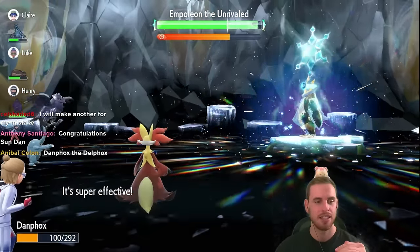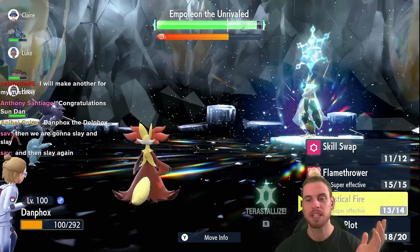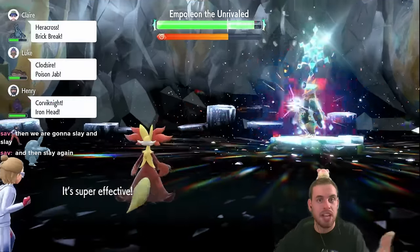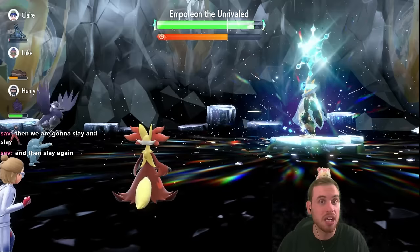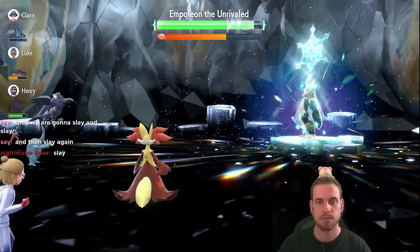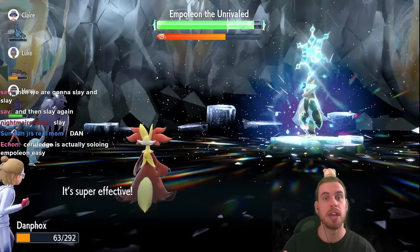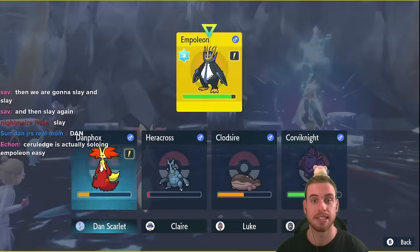Then we're going to start swinging with Mystical Fire until we're able to get Empoleon down to minus six special attack. Once we get Empoleon down to minus six, we can switch over to using Flamethrower for a little extra damage. We do have the chance to burn Empoleon, which isn't going to help us a ton since Empoleon is a special attacker — burn won't reduce damage from physical attacking moves. So we're going to eat this Surf. While we're eating this Surf, what has been your favorite Pokémon to use so far against Empoleon?